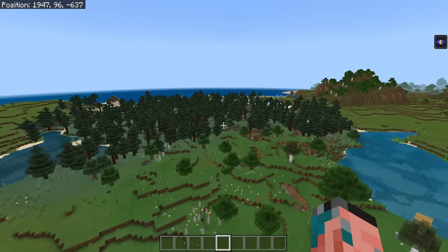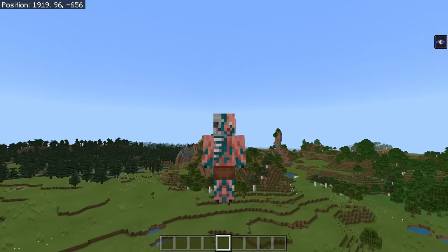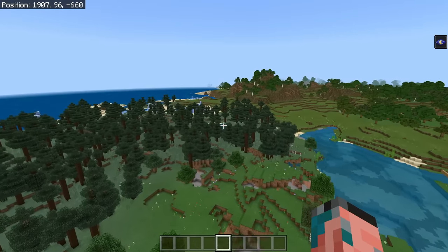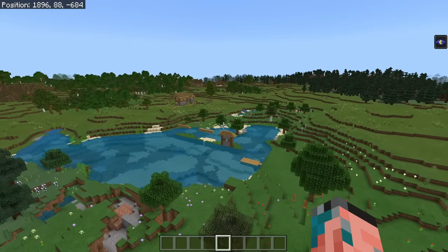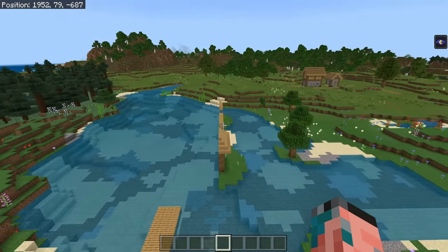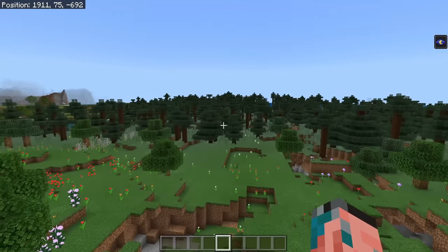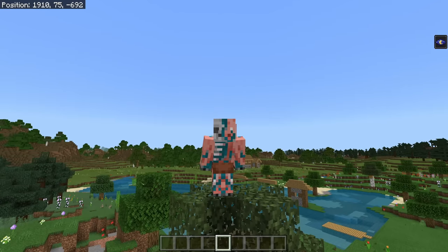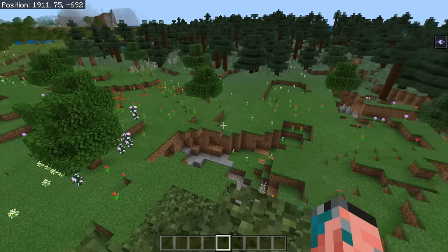Before we get into what you want in your base, the first thing is location, location, location. Chances are you're going to be spending a lot of time in your starter base, just getting all of the early game resources. You want to choose somewhere that ideally has some sort of structure, like maybe a village. You also want to pick somewhere that has easy access to a lot of trees so you can get tons of wood. And of course, you want to make sure that you just have nice scenery.